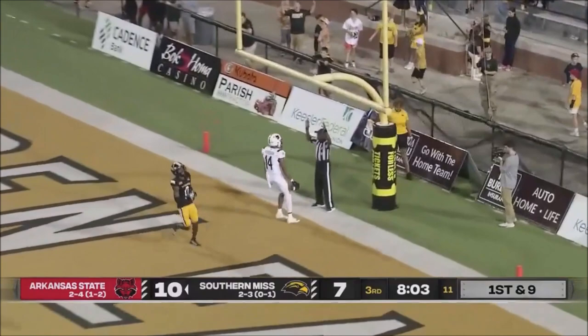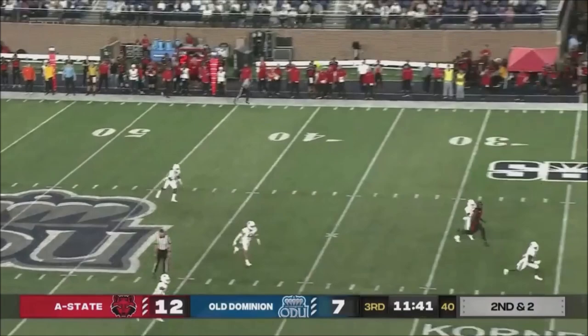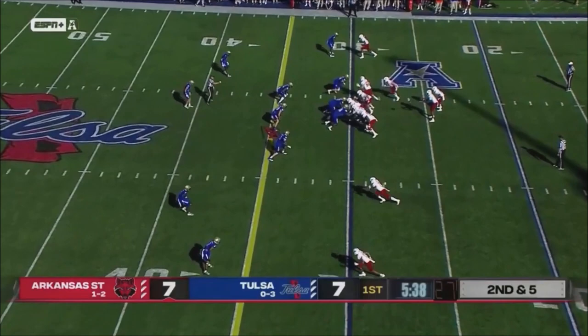Third and ten. Blackman is hit as he throws to Rucker. Blackman again, he's got a lot of time to throw. He's going for Foreman. Foreman hauls it in backwards and he's into the end zone. This time they go play action over the top — Corey Rucker.